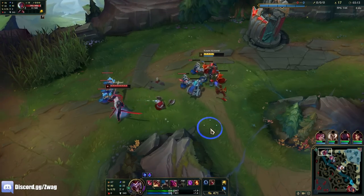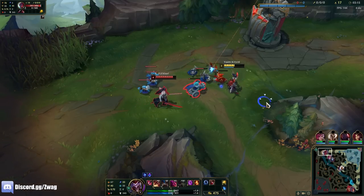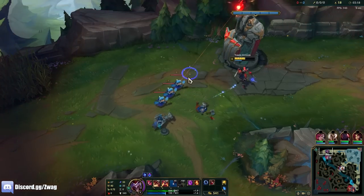What's fun about playing AP Shaco is once you're level 6, you can actually get low health on purpose just to bait the enemy in.